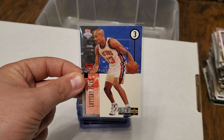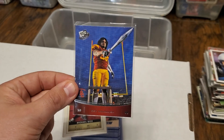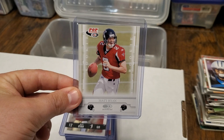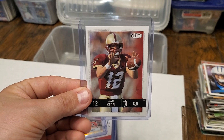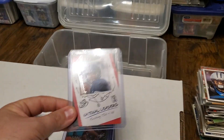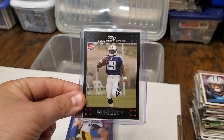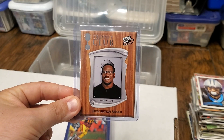Here is a Grant Hill rookie, a Ray Malaluga rookie, a second year Michael Vick, an Allen Houston rookie, and a Matt Ryan rookie card — very interesting to find that. Here's another Matt Ryan rookie in his college uniform. Some newer modern cards: a Jordan Alvarez Topps Chrome, a Colin Kaepernick rookie, a Steve Nash rookie, a Chris Henry rookie, an Emanuel Sanders rookie, and a Von Miller rookie.